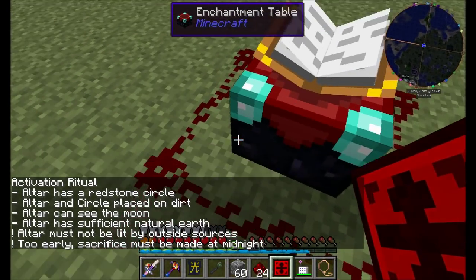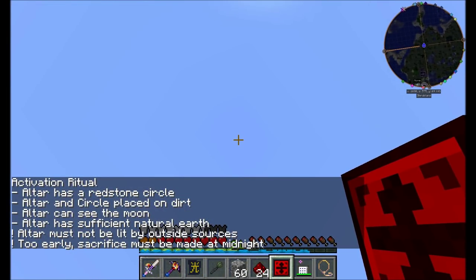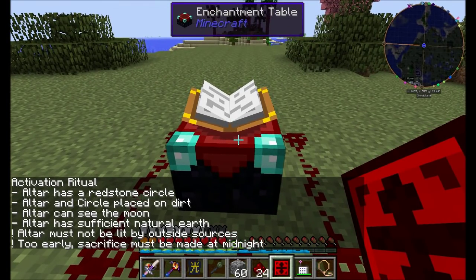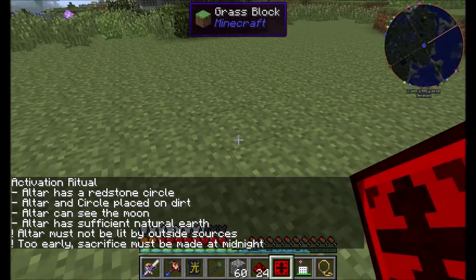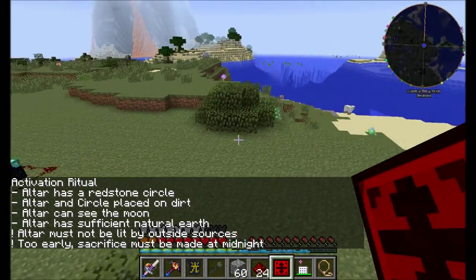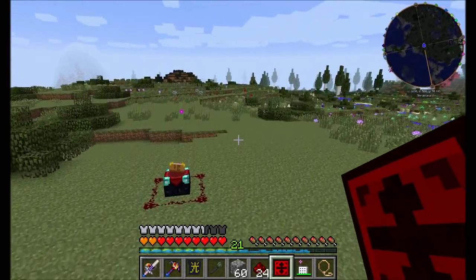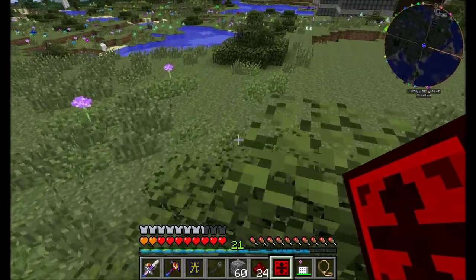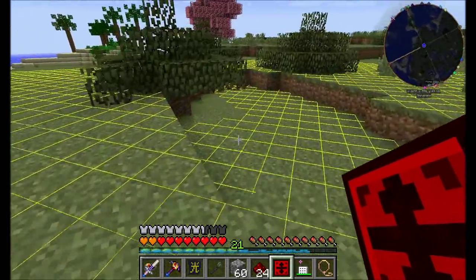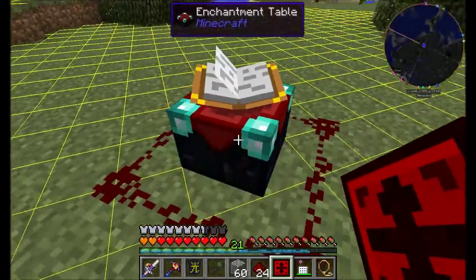So let's put a redstone circle around the altar. Altar has a circle placed on dirt - that's correct, it needs to be on dirt. Altar can see the moon - that's right, it has to be outside even though the moon's not out. Sufficient amount of natural earth nearby. And the only other thing we have to do - altar must not be lit by outside sources. What outside sources are lighting the altar? I mean it's daytime, but that doesn't count, right? I guess we'll see what happens when it's nighttime, but I assume that means there's some kind of torch or something nearby.